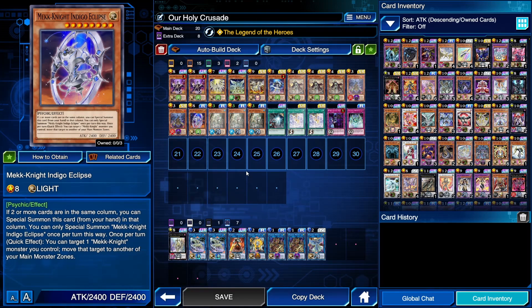Mechknight Indigo Eclipse allows you to, as a quick effect, switch the position of one of your Mechknight monsters. This lets you avoid battle destruction and damage with Mechknight Morningstar during your opponent's turn, but it can also allow you to move Indigo Eclipse into a zone Equimax points to after you've already attributed a Crusadia card to negate one of your opponent's cards — giving your Equimax 2400 extra attack points, which will definitely mess up your opponent's day. A very solid card — great to search off of either Nightfall or Blue Sky.